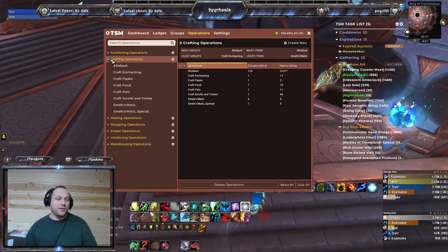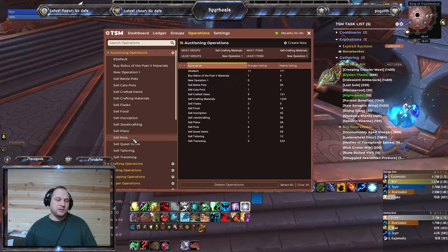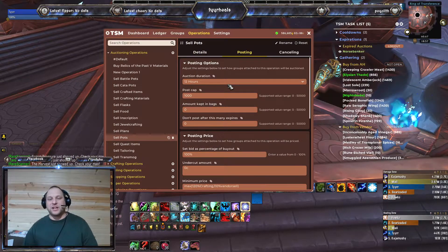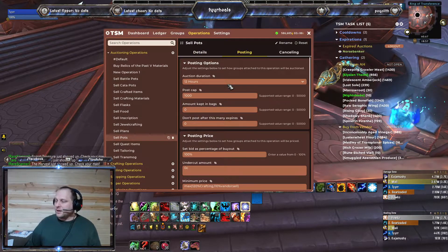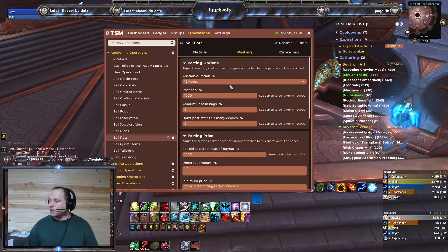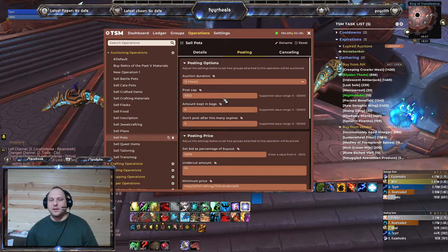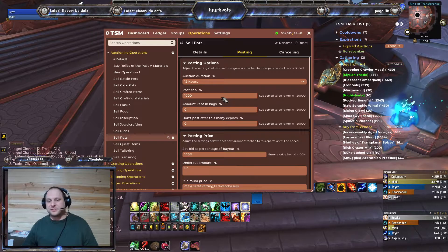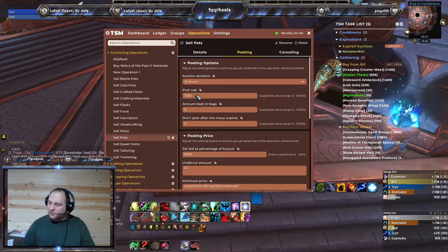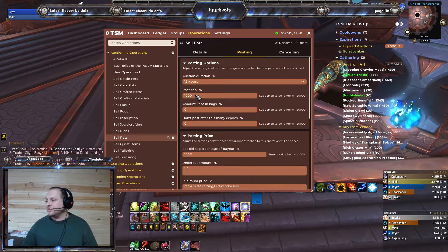To go hand-in-hand with that, you have your auctioning operation. For my pots, I'm only setting my auction duration for 12 hours because I'm posting it early in the morning. Then in the evening, I will cancel all of my existing auctions and relist everything in time for people to buy for their raids. For my pots, I want to list up to 1,000 at a time — when I would list 400 or even 600, a lot of times they would sell out within 20 to 30 minutes and I'm losing potential sales.